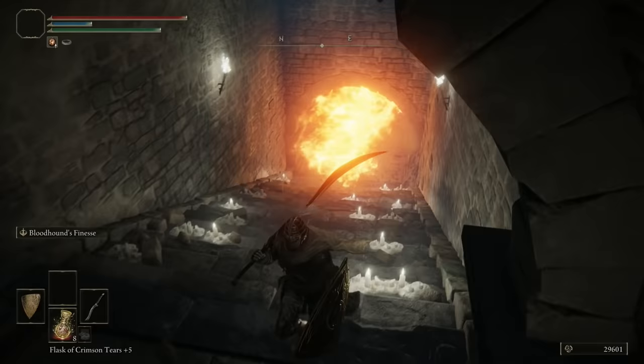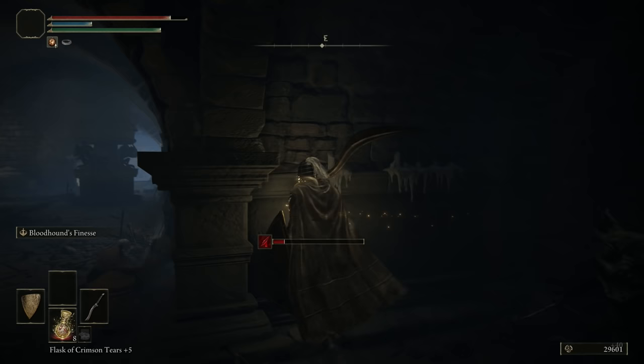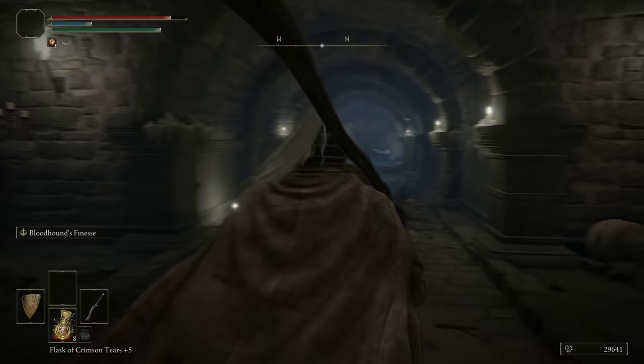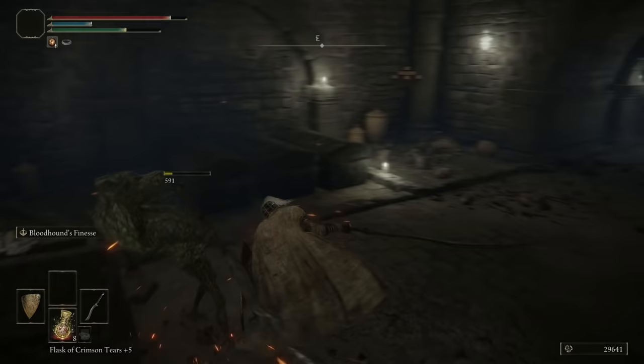We need to trigger the fire first — run down, trigger it, run back up. Wait for it to go down, then we can go and make a right. There's a gargoyle and he hit me. Chill here and wait for the fire. I'm pretty sure once you knock it down, just like the other ones, if you die it should stay down. On the left there are going to be a couple more gargoyles — probably one on the ceiling. Let's just rush in.